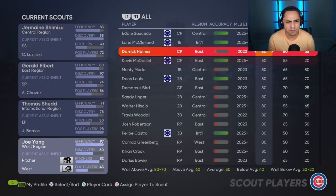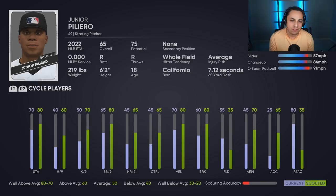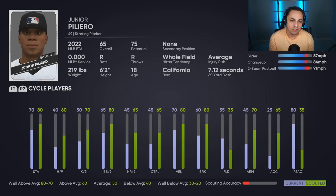Joe Yang is in the West. I saw someone in the West we hadn't scouted. I kind of want them to be a little bit closer to ETA ready. So we'll go with Junior Piliero — 75 potential on the scale, which is still decent. Let's scout him and see what happens. It usually takes about three to four days if your scout's efficiency is a little bit higher.